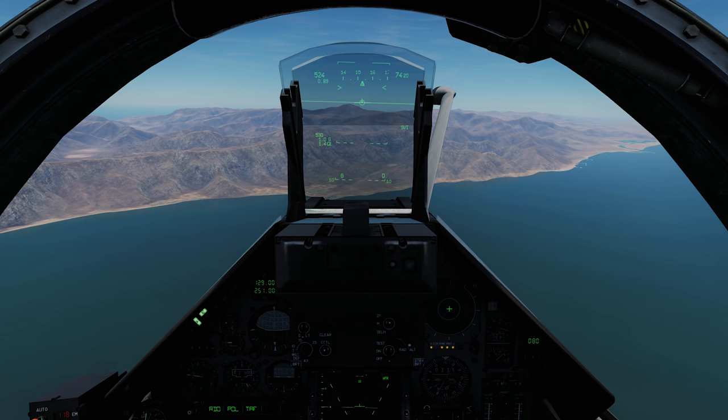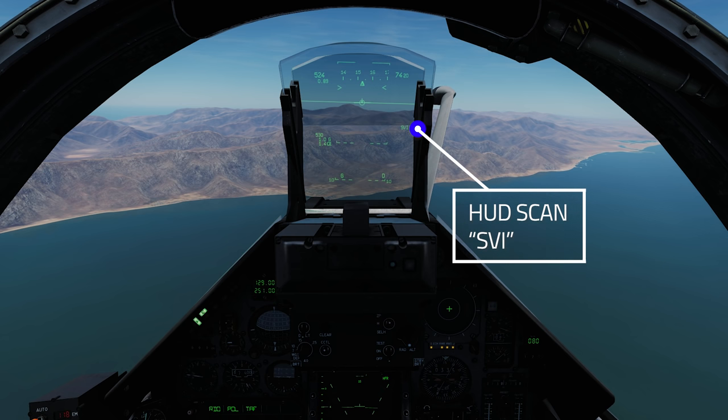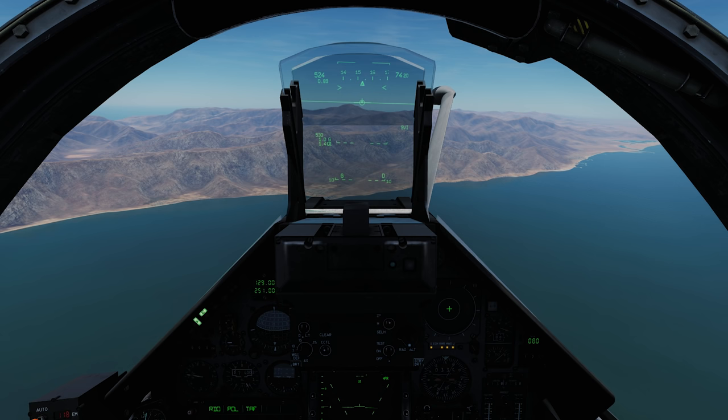The next mode is HUD scan mode, and this is only available in the 530 or POL master modes. The radar covers the entire HUD area — a 20-degree wide cone.